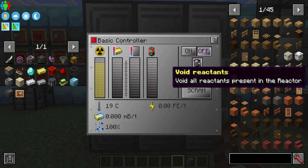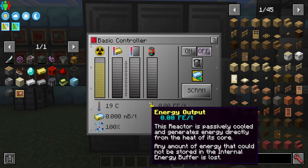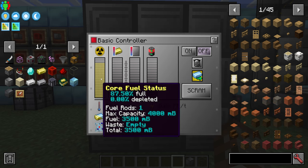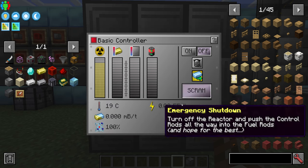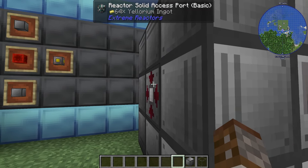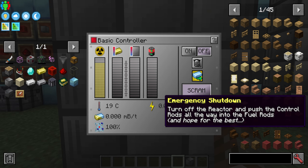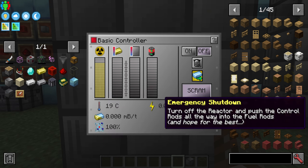We have on/off controls, and we have void reactants — if your waste starts building up and you don't want to take it out, you can simply void it and put more fuel in. We also have ejection mode for taking waste out, either automatic or manual — I'll keep it on automatic. And then we have scram: if something bad is going to happen, scram will automatically shut the reactor down as quickly as possible, though this can actually break things.